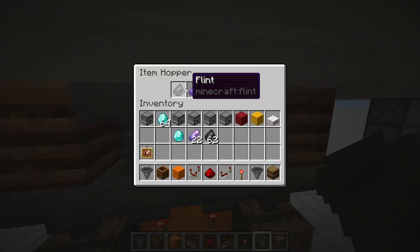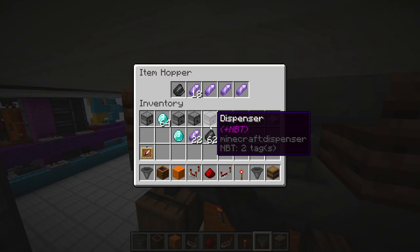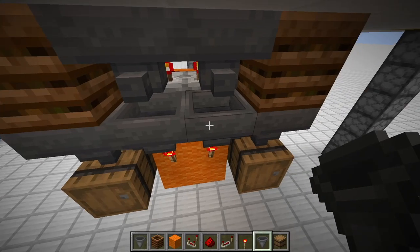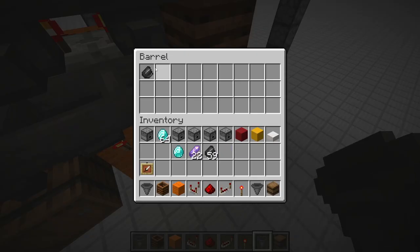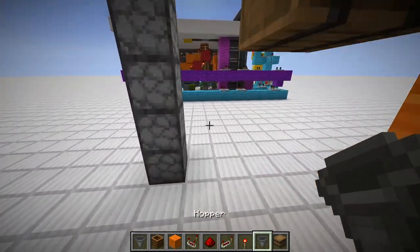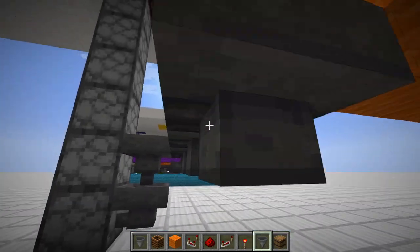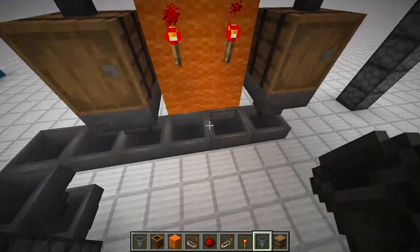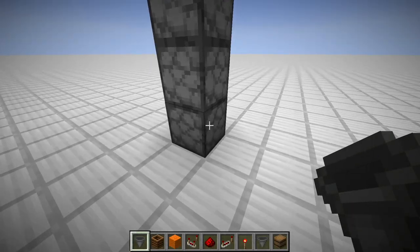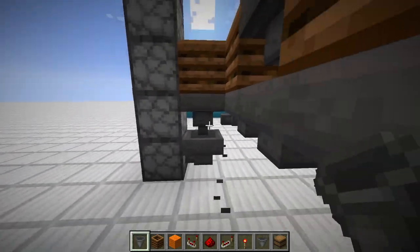Place in our redstone torches. Now we can fill the hoppers: one flint in the first slot, 18 secretly named items in the second, and three single-slot items. Same goes for the other hopper. If we insert one flint in each of those hoppers it should get stuck right down here. If we insert another one it should get transferred to the barrel. Make sure to face those hoppers downwards, not into the second dropper.